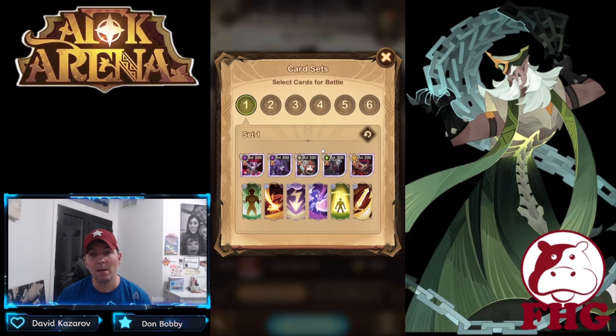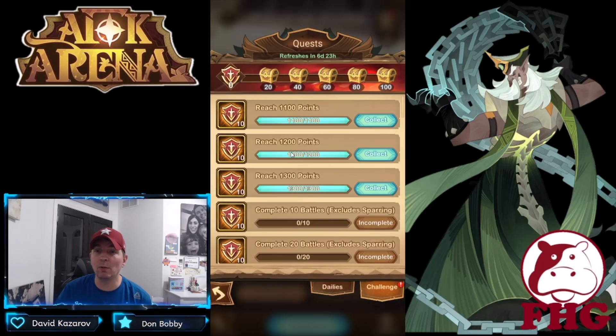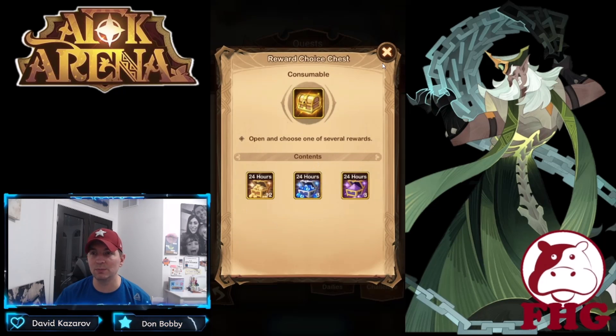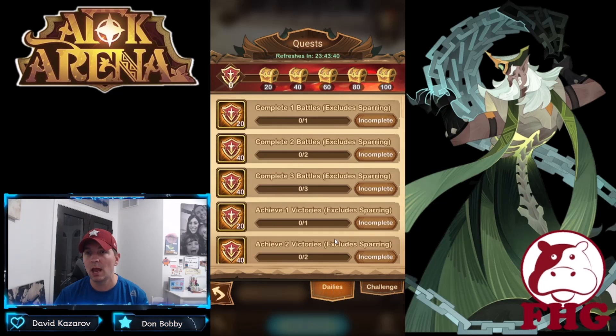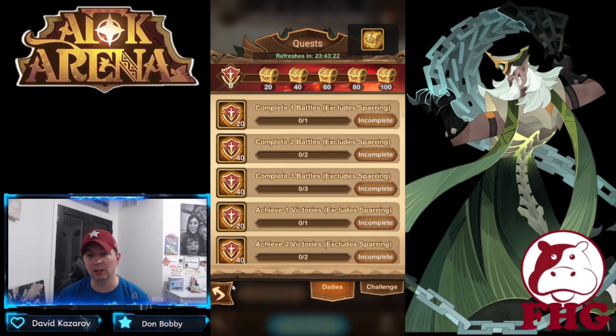Some of these cards are going to be important based on their cost. You can do a bunch of different sets, though it's going to be time-consuming. Looking at the quests, we've seen these before — reach 1100, 1200, 1300 points. Collecting them gives us loot and chests. The quest refreshes in eight days but dailies refresh every day. Completing them gives decent loot — a red chest and some Pocoins, which is solid.